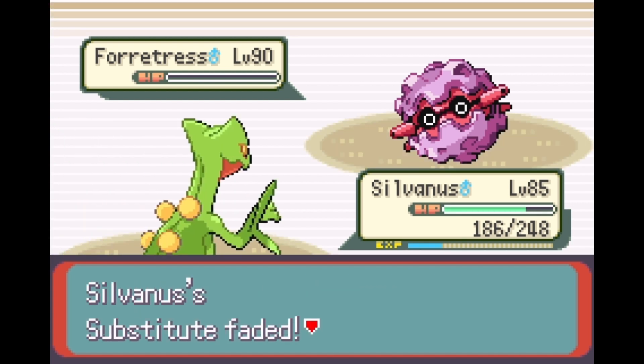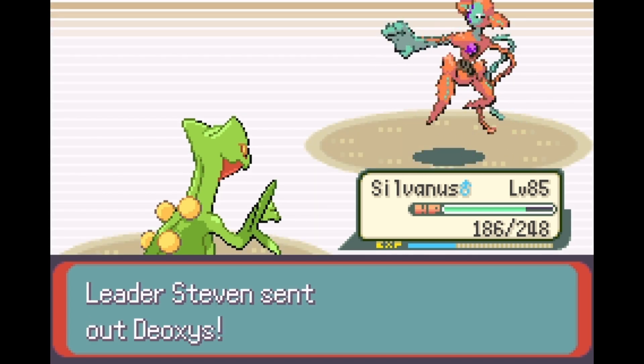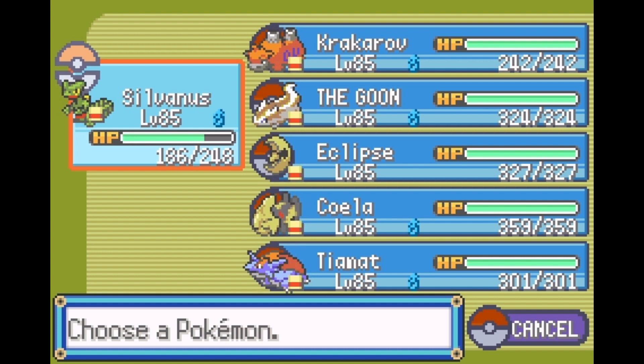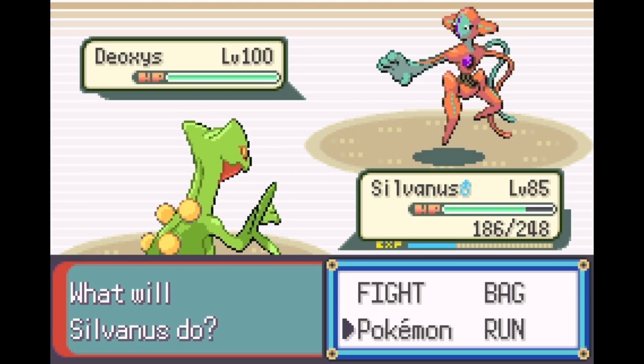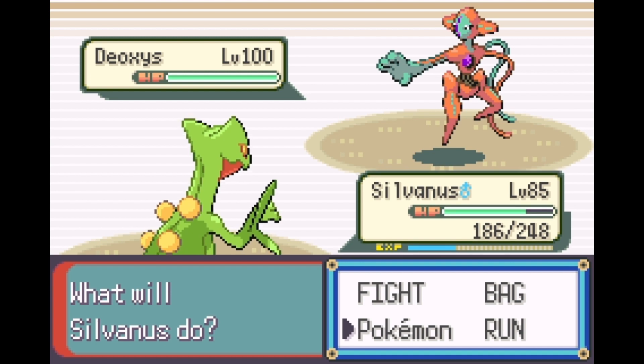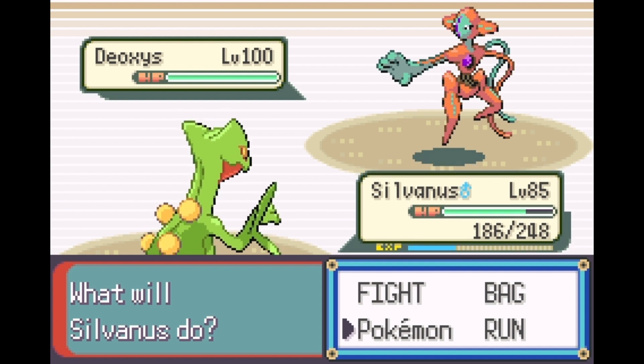That Leech Seed was a complete waste since it missed the first time - no healing from that. Next up is Deoxys at level 100 - this is his ace. I gave him Deoxys based on Pokemon Masters where Steven has Deoxys. Even though it looks like Normal Form Deoxys in battle, it's actually Speed Form. An interesting fact: in the old days, Deoxys's form was based on the game - Normal in Ruby/Sapphire, Speed in Emerald, Attack in Fire Red, Defense in Leaf Green.